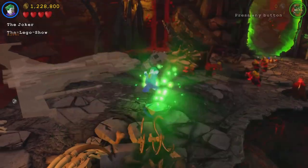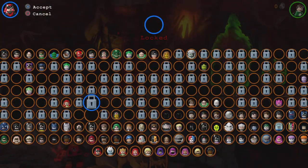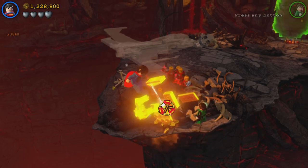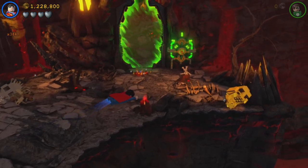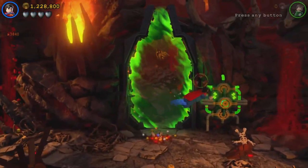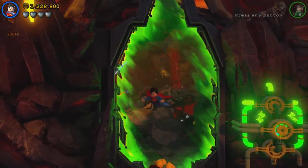Now next up what we need to do is switch on over to someone like Superman. So we're going to need to keep Superman. Right here is our first thing out of five, and then right here there's two out of five. And then that looks like that is everything for now, until we get through there.